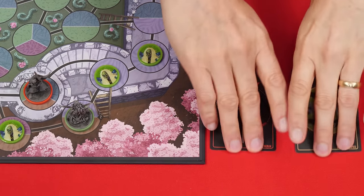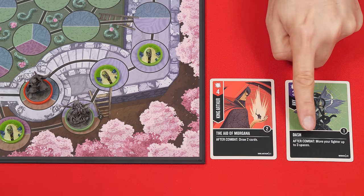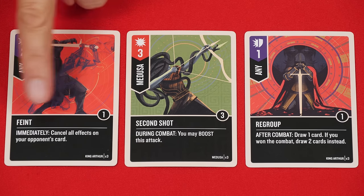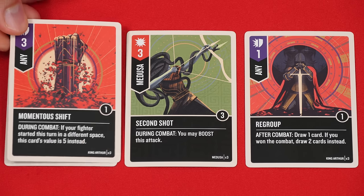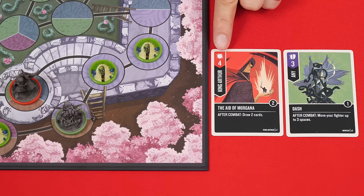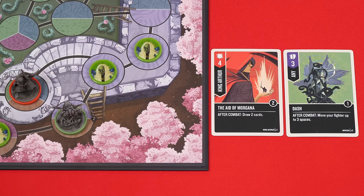Once both players are ready, the cards are revealed and you move to the final step: resolving combat. Most cards have effects with a note for when they occur — either immediately, during combat, or after combat. When cards are revealed, you first resolve immediately effects, then any during combat effects. If two effects resolve at the same time, the defender's resolves first. Once those are done, check the value on the attack card and subtract the defense value on the defender's card. The leftover amount is the damage the defending fighter takes, and they subtract that from their health dial.